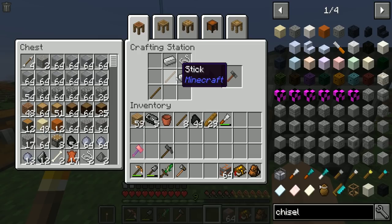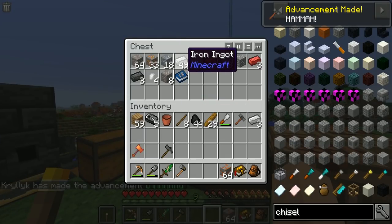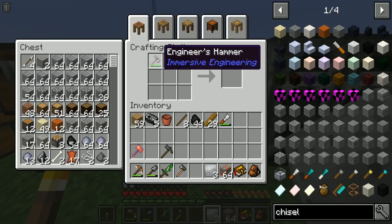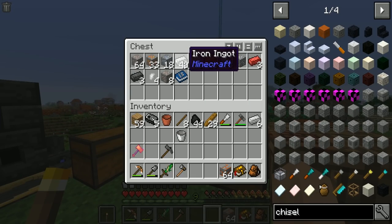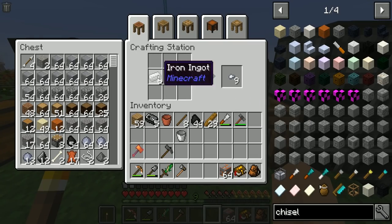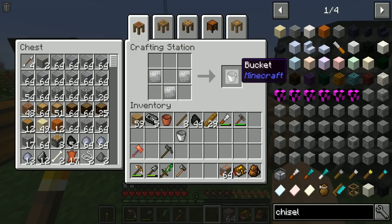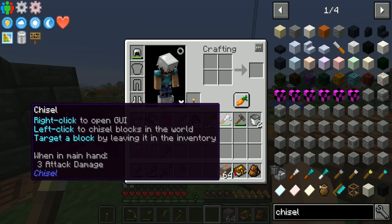A couple of quick things right off the get-go: we have iron now, so I'd like to get ourselves some beautiful iron buckets — not this clay bucket stuff. There's three right there, boom, one bucket. It does take six iron though, a little expensive, but boom, nailed it. Two iron buckets — that's awesome.